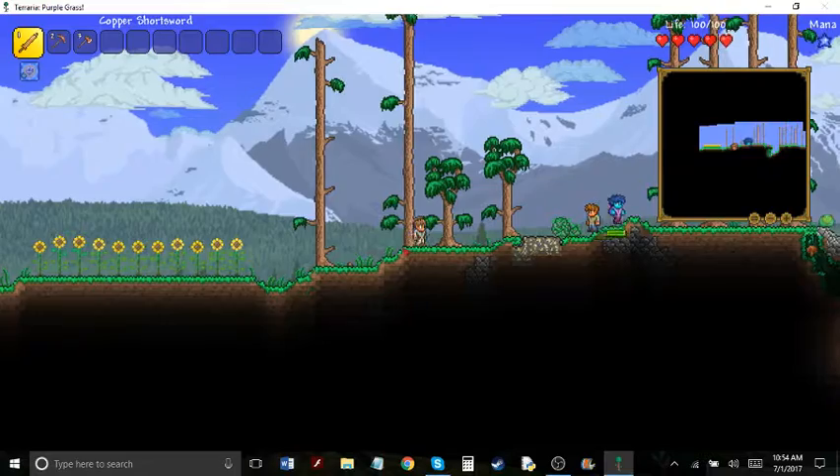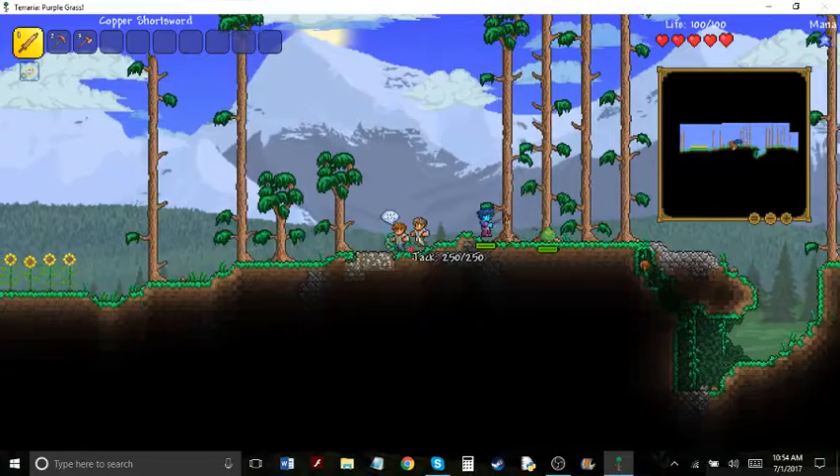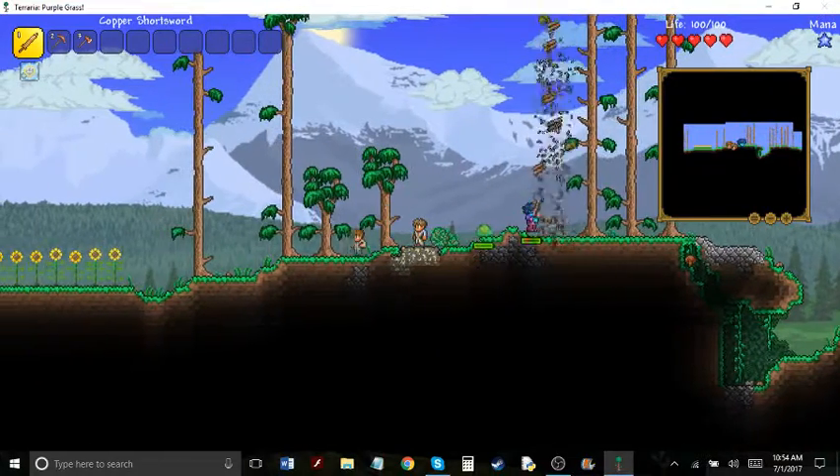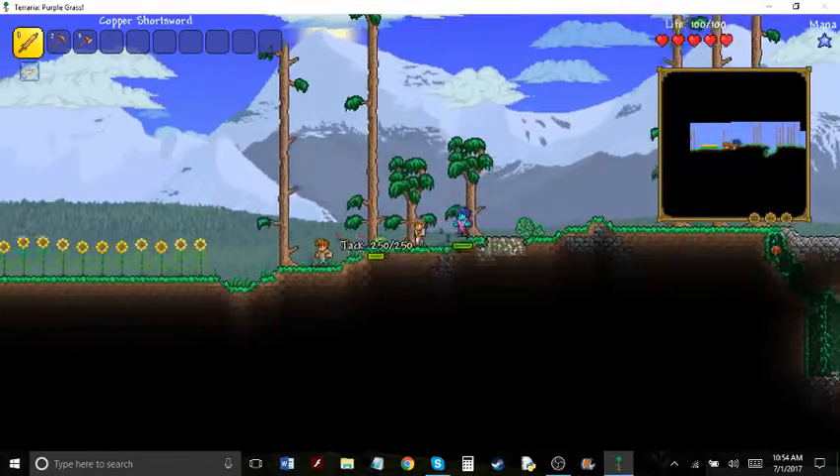Plus, I thought you said you were making a wizard. I was, but then I decided not to. I look almost exactly like the NPC now. That's completely accidental. Wait, which one's the NPC? The NPC is the one with really funky hair.